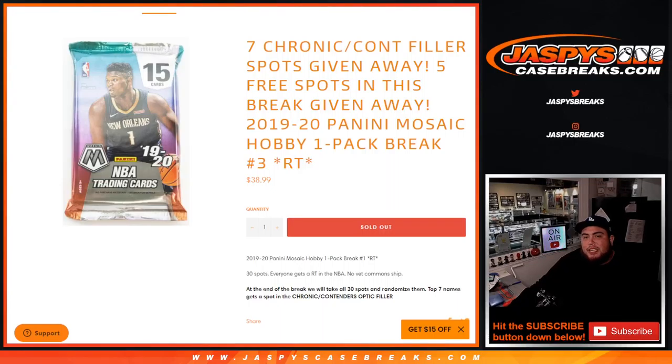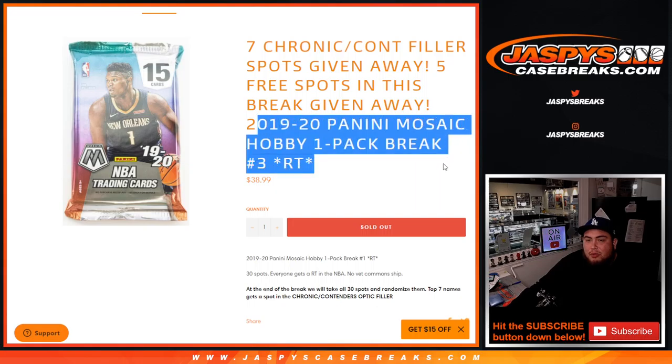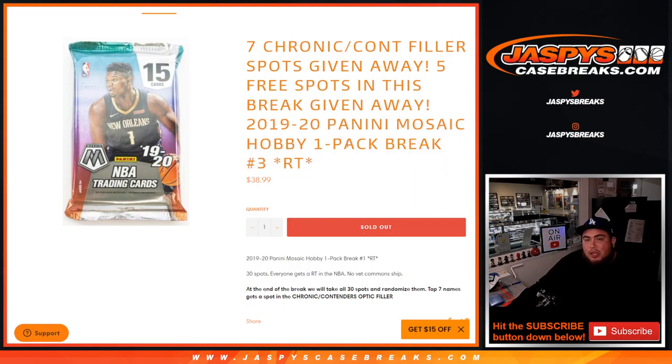What's up everybody, Jason for jaspescasebreaks.com. This helps fill up the Chronicles Contenders Optic - pick your teams, numbers five and two. Team random with this 1920 Panini Mosaic hobby one-pack break. What we're doing here guys is first we're gonna do the break, randomize the customer names and teams, distribute the hits out of the pack break, and then we'll randomize all 30 customer names and the top seven names get a spot in the Chronicles Contenders Optic filler, which is about a $150 spot.